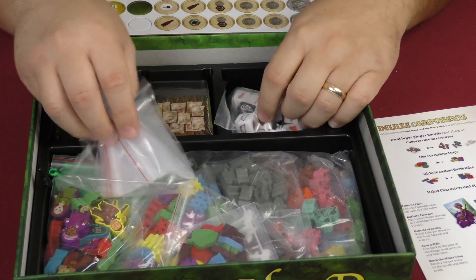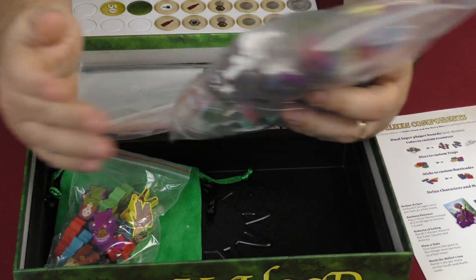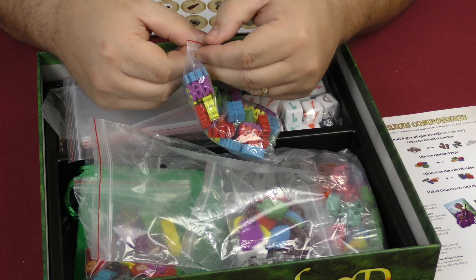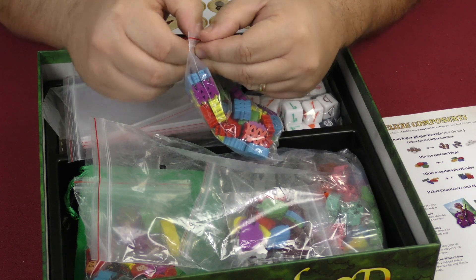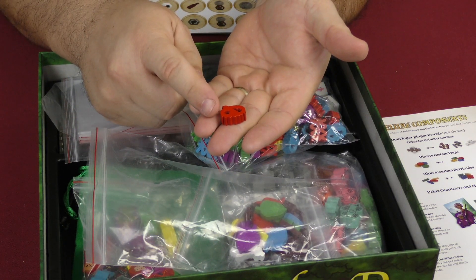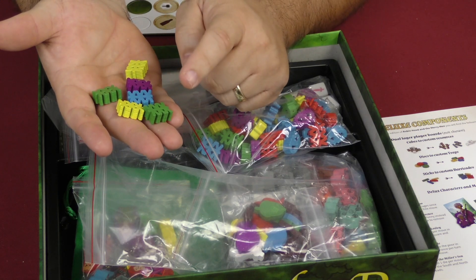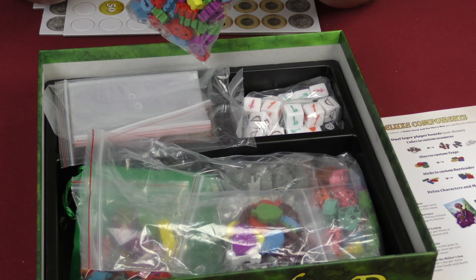This is a deluxe version, which is what they gave us. Normally these barriers would just be wooden sticks, and some other trap tokens in the regular retail version are just going to be discs. But in this version, the trap tokens actually look like a trap, and the barrier tokens are shaped pieces rather than plain wood blocks. So there is a difference there.